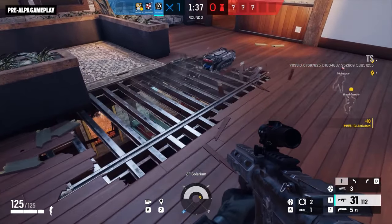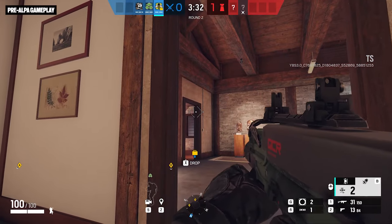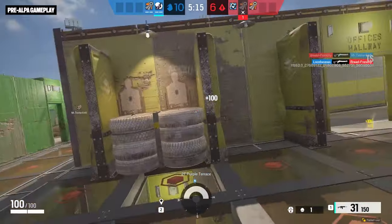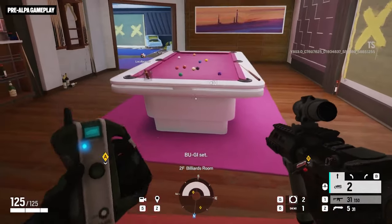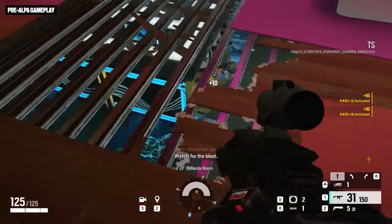The third season of Year 8 of Rainbow Six Siege is also delivering Operator updates for Grim, Fuse, and Frost, a significant change to shotguns to increase their efficacy, a new weapon roulette mode in the permanent arcade playlist, and more. Let's focus first on RAM, the new attacking Operator who enters the Siege roster as part of the Red Hammer Squad.